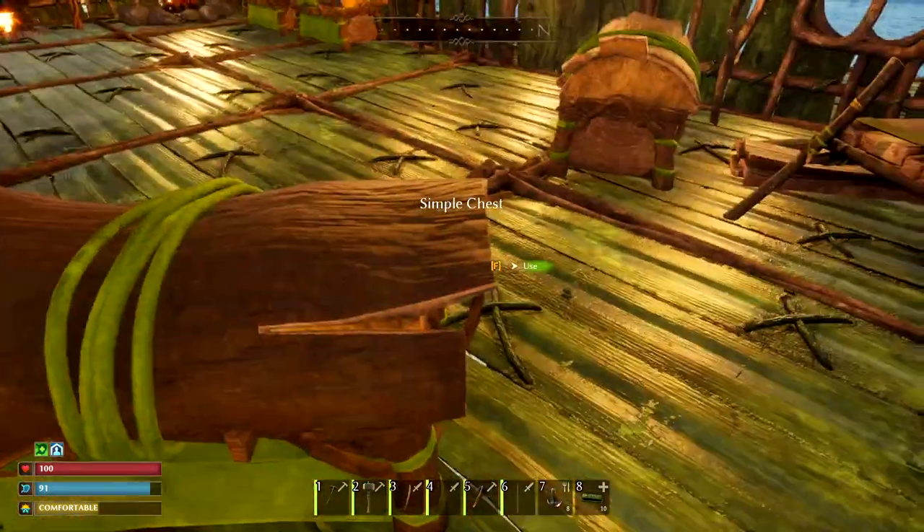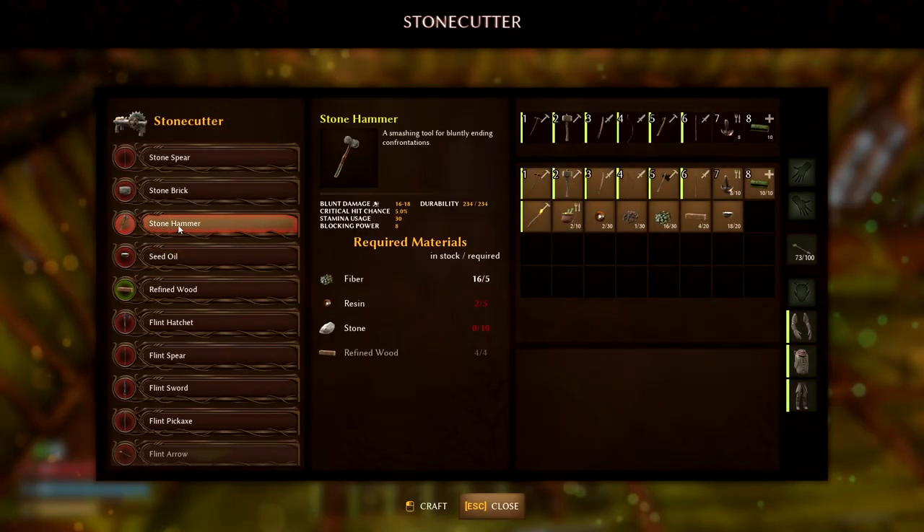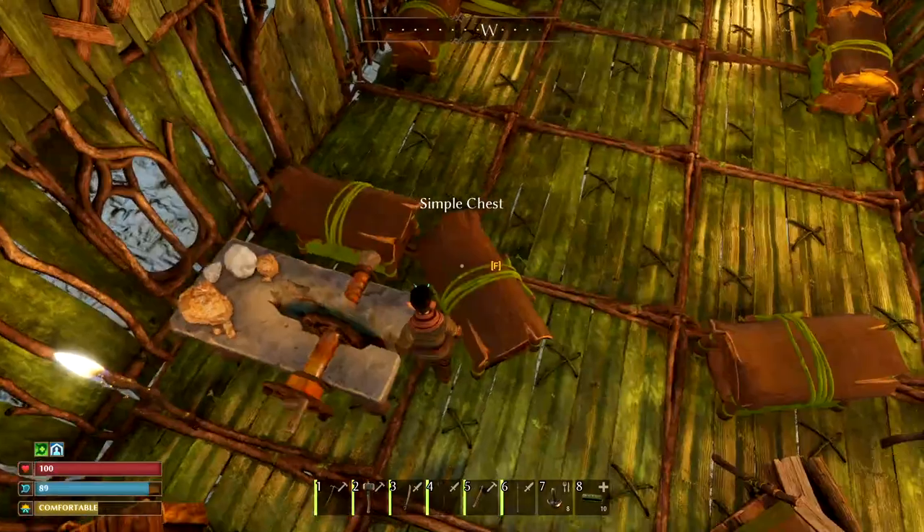How many do I need for this axe? The stone hammer is what I'm making. There's a big guy down there, and when you give him the old V look, it tells you to use the stone hammer. This is blunt damage, so he's susceptible to blunt damage. So I need some resin and some stone.